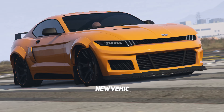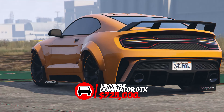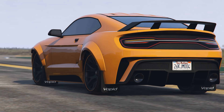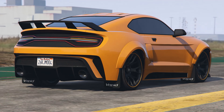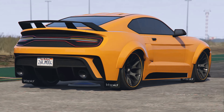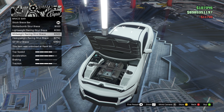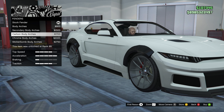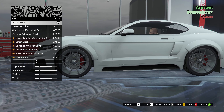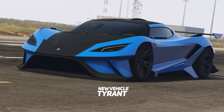First up, we have the brand new Vapid Dominator GTX. It's available now on the Southern San Andreas Super Autos website for $725,000. This thing looks absolutely amazing, it sounds incredible, and the customization is out of this world. It's not too fast, but you're going to be buying this thing for its looks anyway. You can change the front bumpers, brace bar, exhaust, fenders, grills, mud guards, rear panels, roof skirts, and spoilers — so you have a lot to work with.